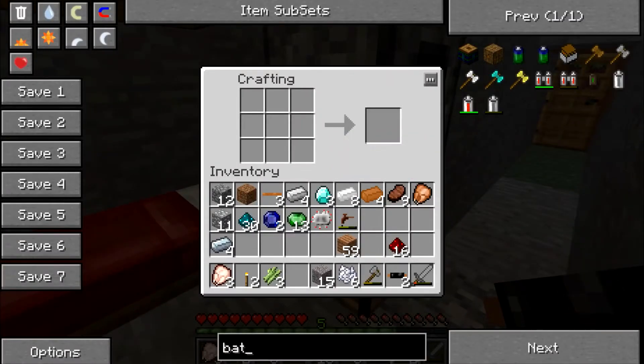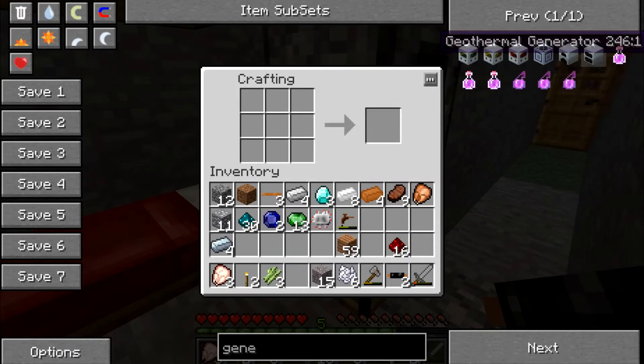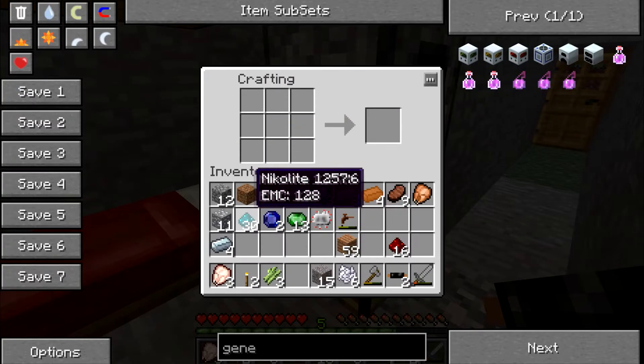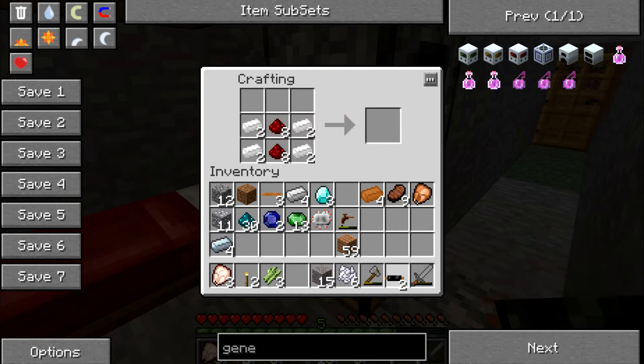If I had any electricity in there. But look — I can go like this, so it's macerating. But first I'm gonna go get a generator. That's pretty simple — machine block. So I need another re-battery, which I can still afford. I'm gonna make two — you always need another one.